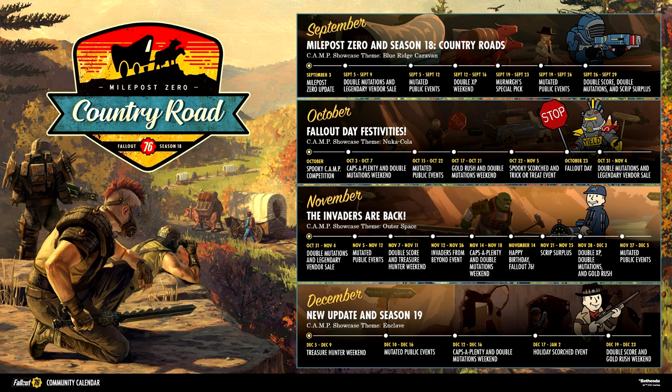This new update comes with a 4-month roadmap, with the next major update and season coming in December. Before that, players can expect Fallout Day festivities taking place in October and the Invaders event returning in November, making it a stacked quarter for Fallout 76 players.